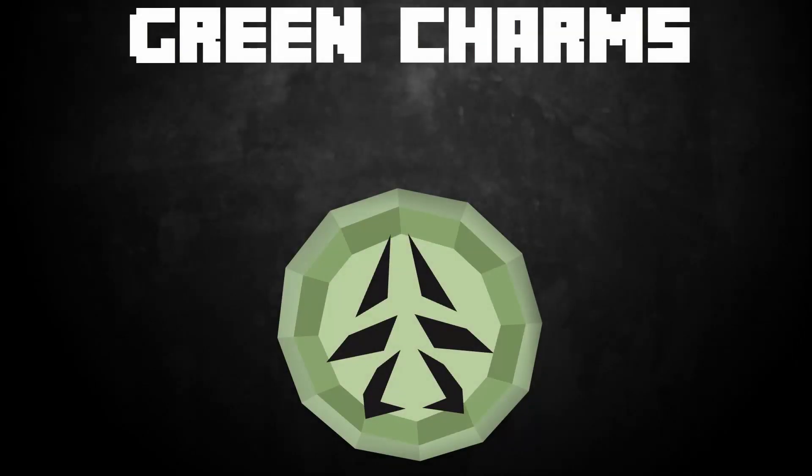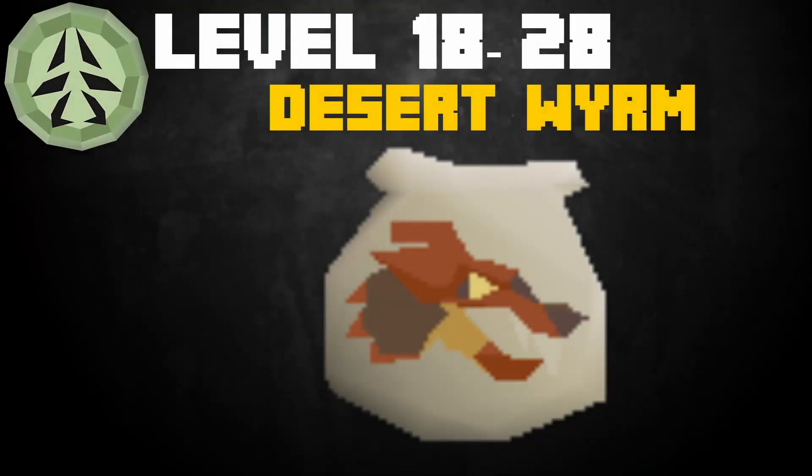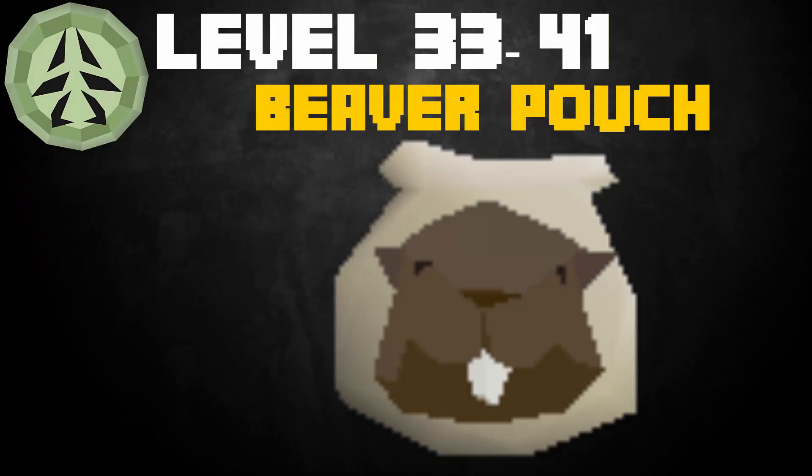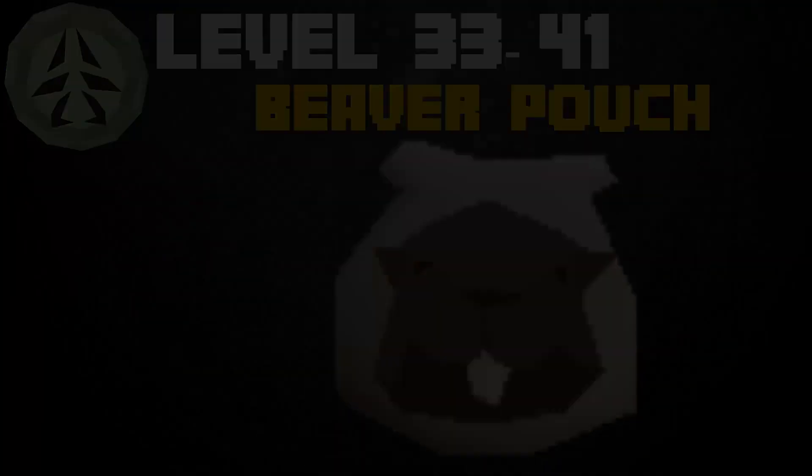Moving on to green charms — before level 18 there's nothing you can make. From levels 18 to 28, make 234 Desert Wyrm pouches, requiring one pouch, 45 spirit shards, and a bucket of sand — 12 gp per xp loss. From levels 28 to 33, make 149 Compost Mound pouches, requiring one pouch, 47 spirit shards, and a compost bucket — 11 gp per xp loss. From levels 33 to 41, make 398 Viva pouches, requiring one pouch, 72 spirit shards, and willow logs — 9 gp per xp loss.